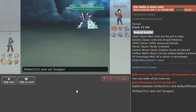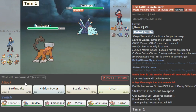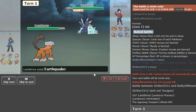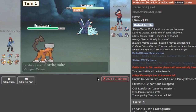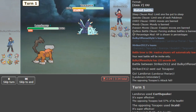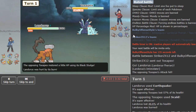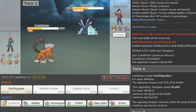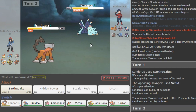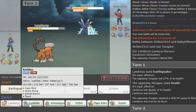I just haven't played enough with this team — that's the thing. But yeah, Lando is just an amazing lead in this matchup. Just gonna EQ here. Problem is if he Scald burns me, but usually I try to Toxic or Toxic Spikes turn one. I just said keep Lando healthy when you see Zard, and then he burns me.